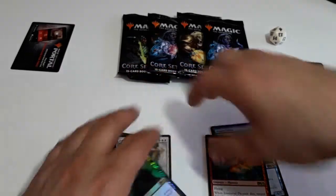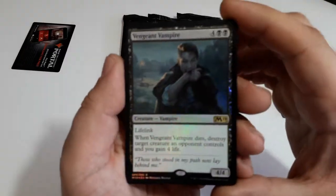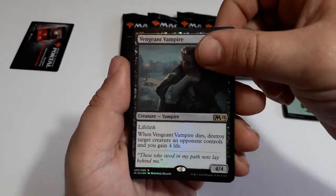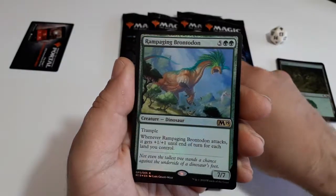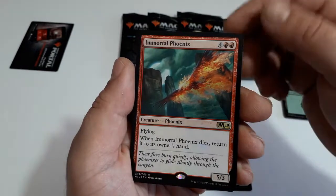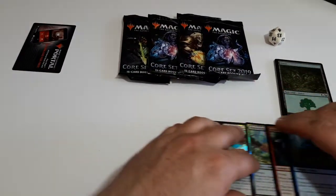Now here we have the creatures exclusive to this pack. Starting with Vengeance Vampire, Angelic Guardian, Rampaging Brontodon, Immortal Phoenix, and Angler Turtle — so one exclusive for each color.